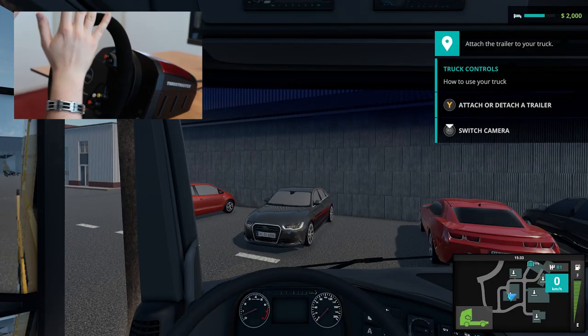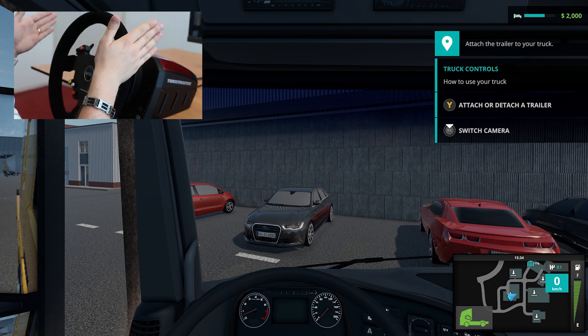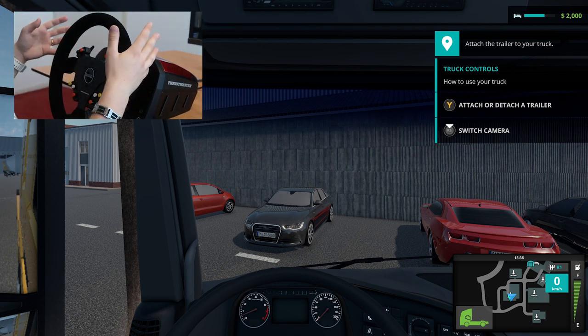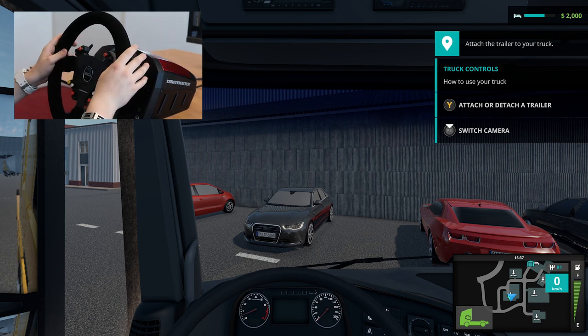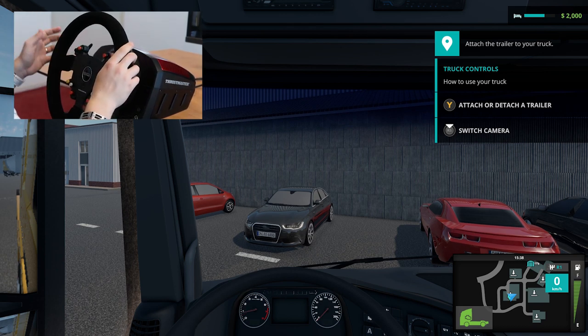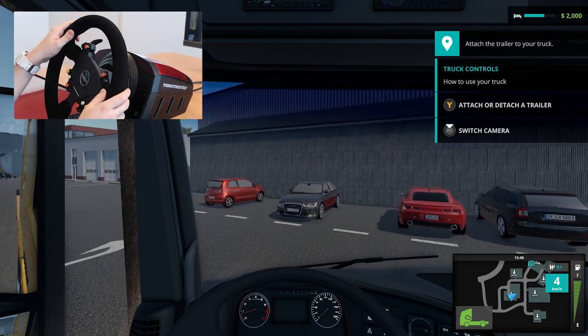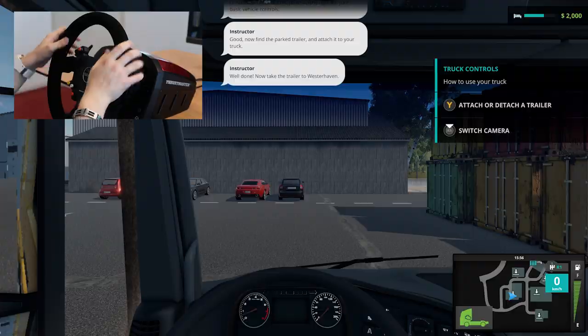I've got my steering wheel right here and we are in the truck in Truck Driver. I'm going to show you what it is like to use a steering wheel. We are just going to connect our trailer right here and use the mirror in cockpit view. We just attached our trailer.